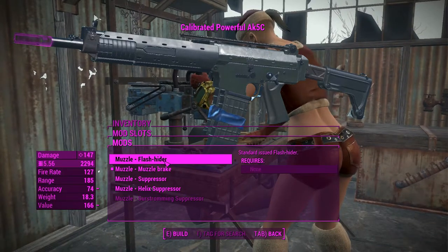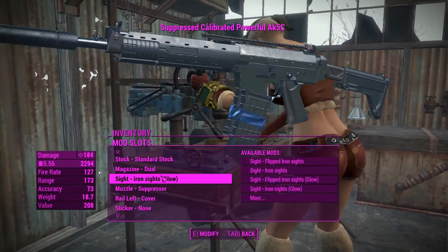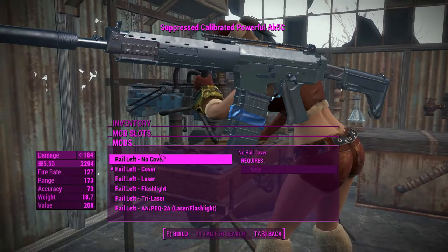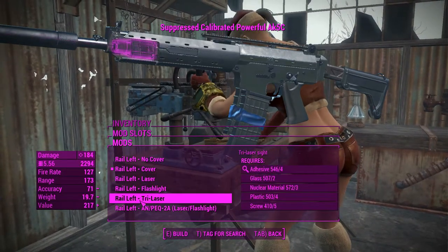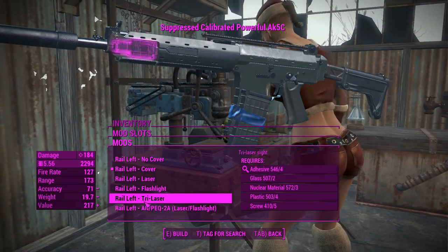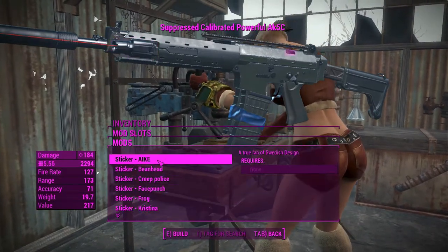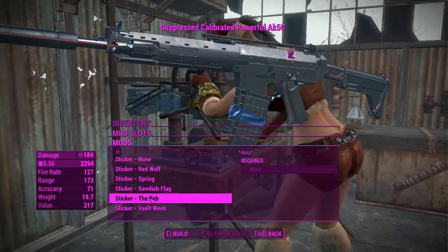For the muzzle attachments, we're obviously going to put a suppressor on — that's what we always do, there's no reason not to. For the rail cover, you can attach a laser sight, a flashlight, or a tri-laser, which is pretty cool, so we'll definitely do that. You can also put a sticker on the side, which I won't do, but it's always an option.